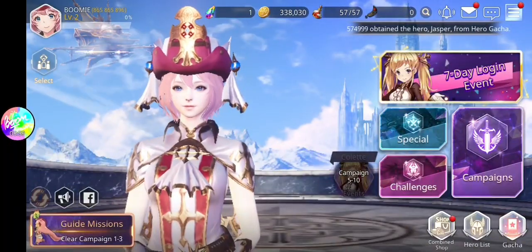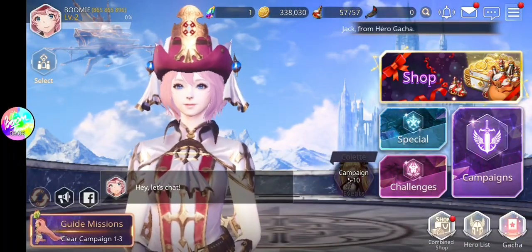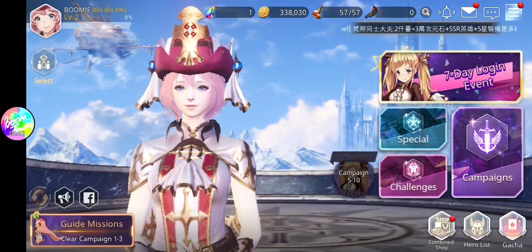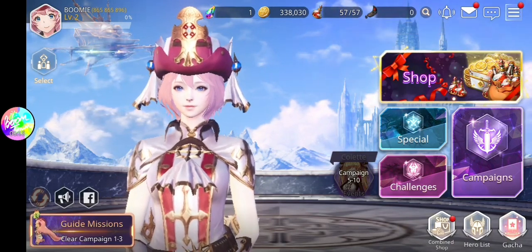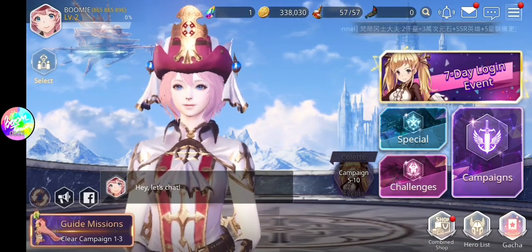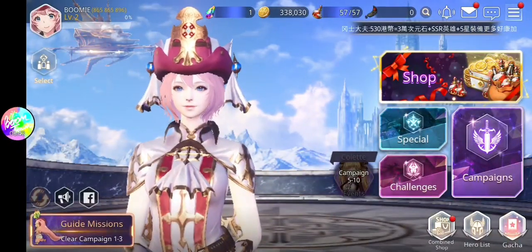I'd highly recommend doing maybe 50 re-rolls in a day to hopefully get something good. Also, don't forget — on the left right below your profile there's a Select button. By completing 3-10 you get a 50-summon selector, meaning you summon up to 50 times and will definitely get one SSR. You can re-summon if you don't want it, but there's a 50-time limit. A lot of players don't know this exists — it's a free SSR where you can sort of decide what you want.